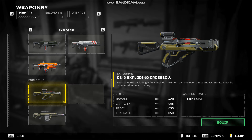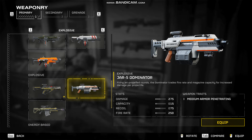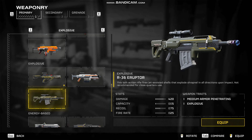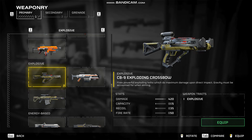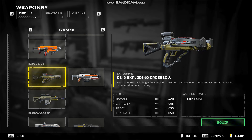There are quite a few explosive weapons in the game now. We have the Jar-5 Dominator, the first one, and then the new one — the Eruptor — and then the latest one, the Exploding Crossbow, with an amazing 420 damage with very low recoil and 5 capacity.